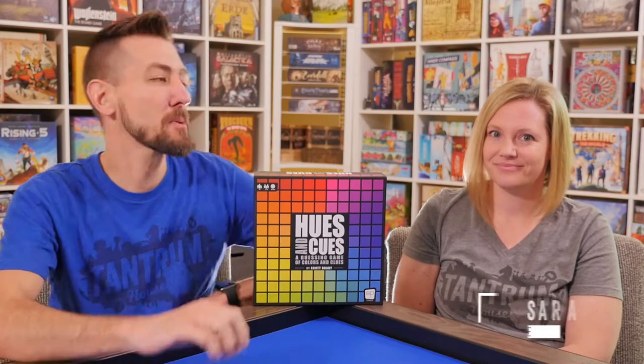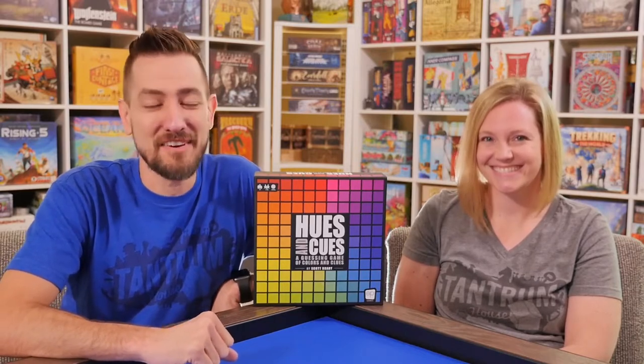Hey guys, and welcome to Tantrum House Studio 3. I'm Will Meadows. And I'm Sarah Meadows. And today we're looking at Hues and Cues from The Op. This is from designer Scott Brady. This is a 3-10 player party clue-giving game — not teams, individuals trying to score lots of points and out-clue each other in a color battle. The Op was kind enough to send us a copy to check out, so let's take a look at how it's played.